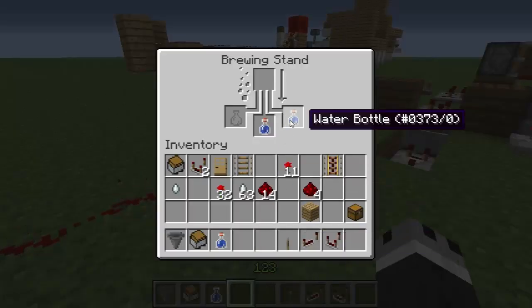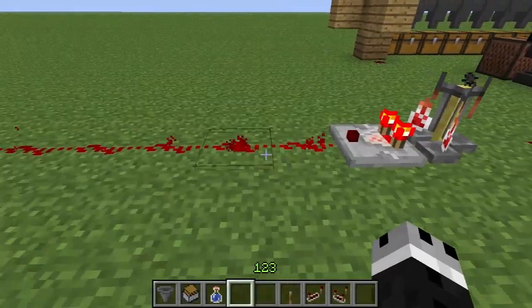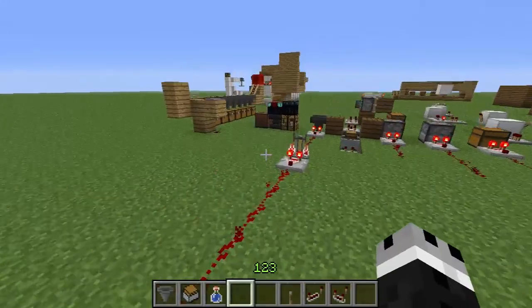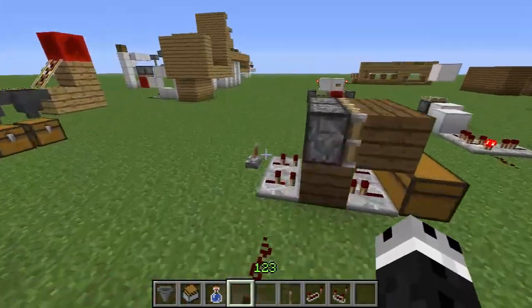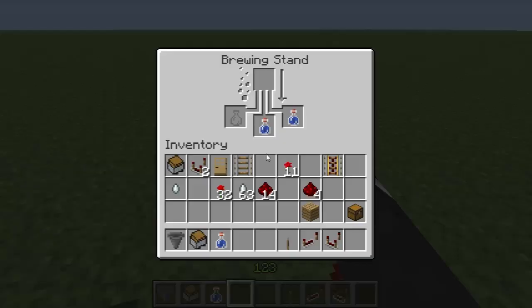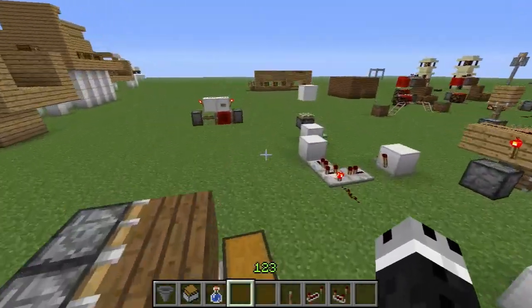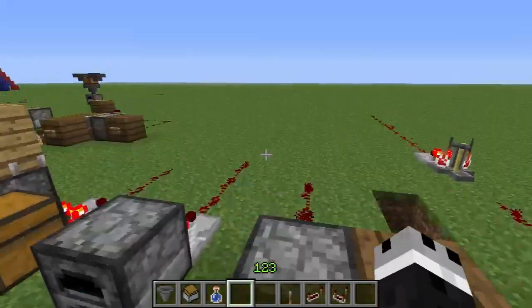Putting another item in there — 1, 2, 3, 4 — gives an additional signal strength of 4. So basically for every item you put in a brewing stand, you're going to get an additional 4 on your signal strength. Brewing stands are kind of the odd man out in this case.